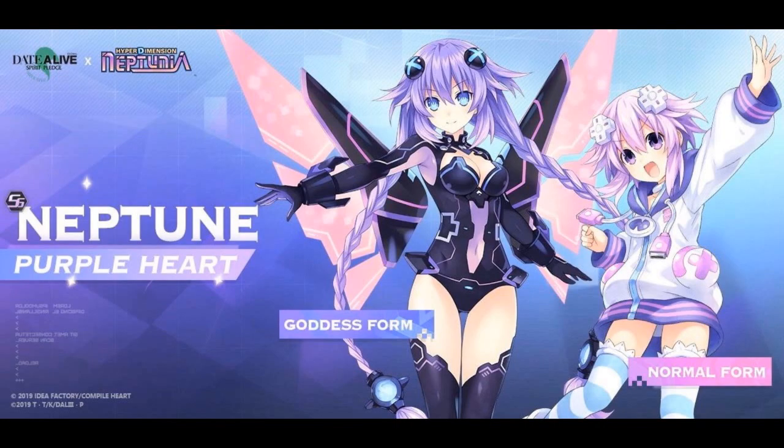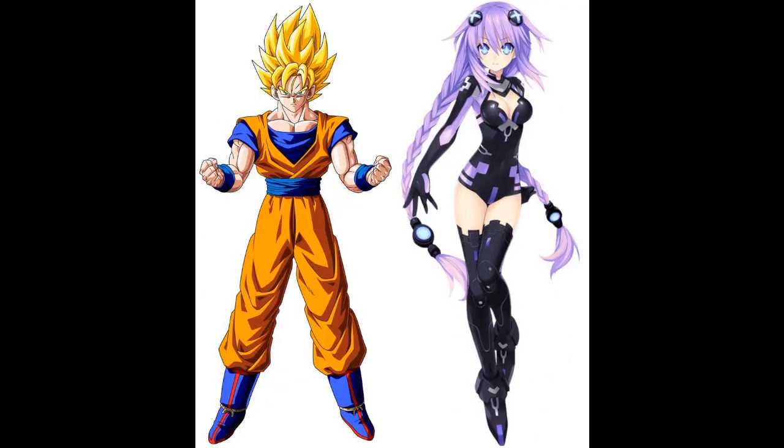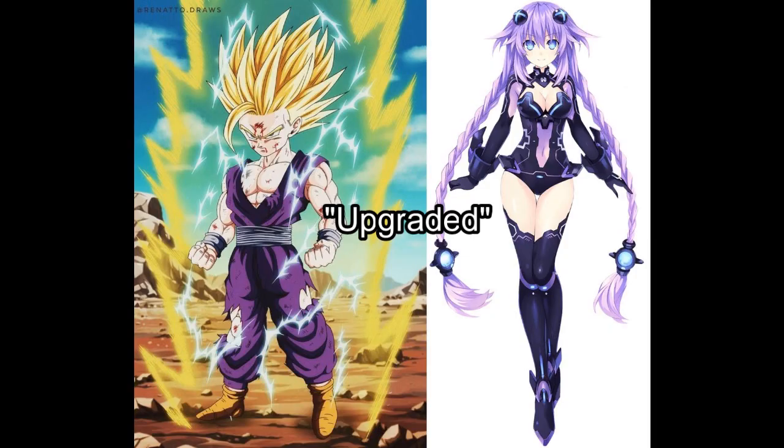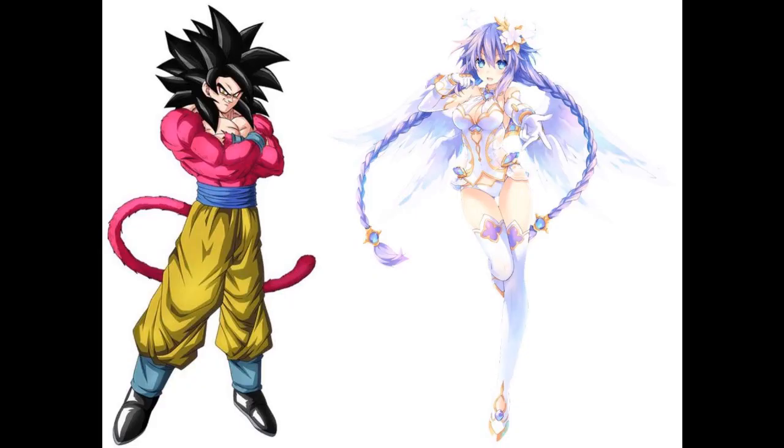How I like to see the different forms of Neptune Purple Heart: Human form Neptune is base form Saiyan, original Purple Heart is Super Saiyan 1, upgraded Purple Heart is Super Saiyan 2, next Purple Heart is Super Saiyan 3, and Four Goddesses Online Purple Heart is Super Saiyan 4.